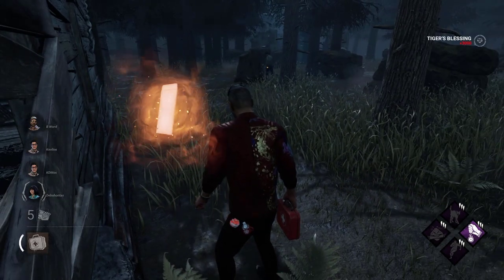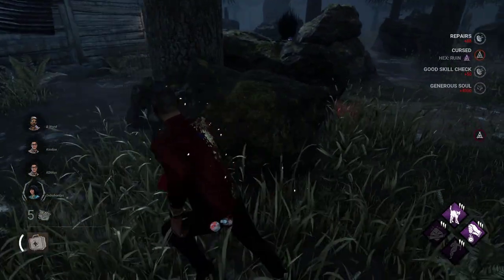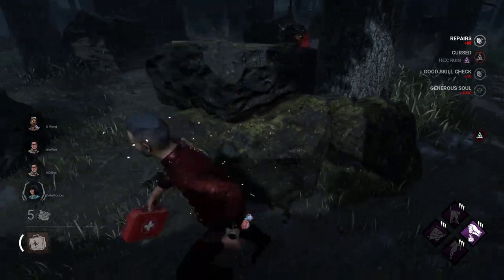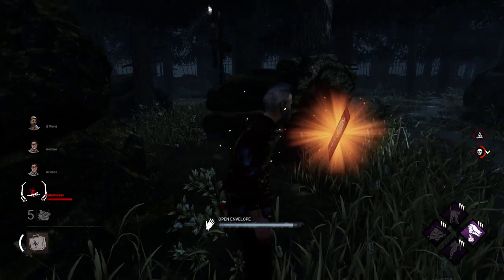Once you do, the envelope will be open and another player has to interact with it in order to give you the reward. You will receive your rewards when you start glowing with yellow particles. These actions also give a lot of extra blood points, so help others and open their envelopes.